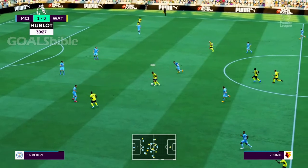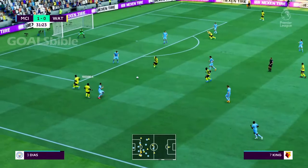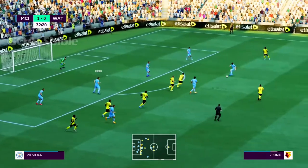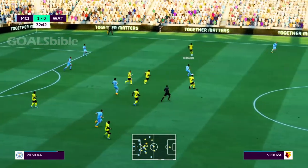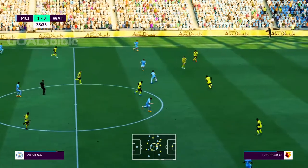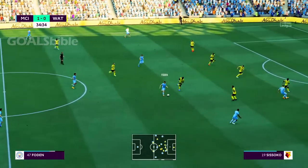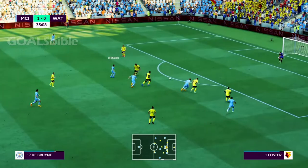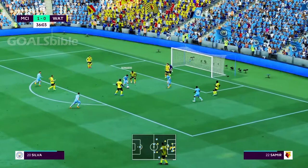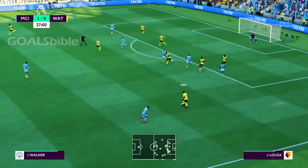The attack looks promising. Emmanuel Dennis, King showing patience, looking for the equalizer — they couldn't keep that sequence going unfortunately. Counter-attackers with options available. Rodri... Sterling... Bernardo Silva... and Sterling has it, sends it back — oh, a vital piece of last-ditch defending.